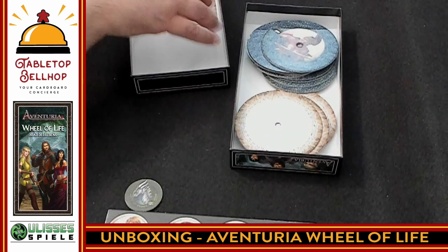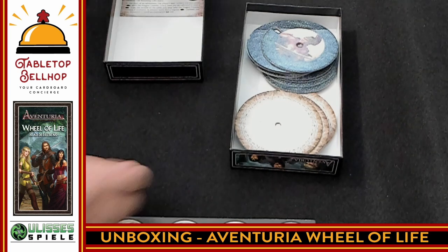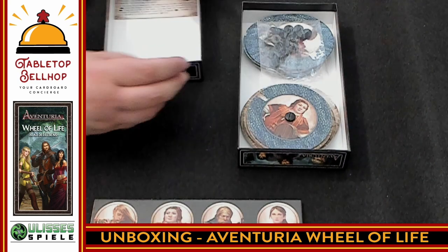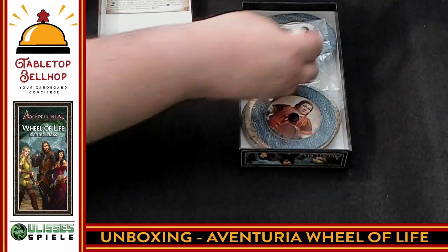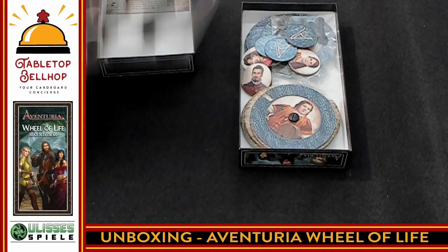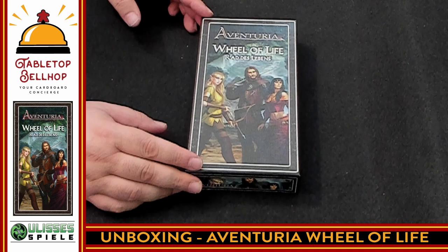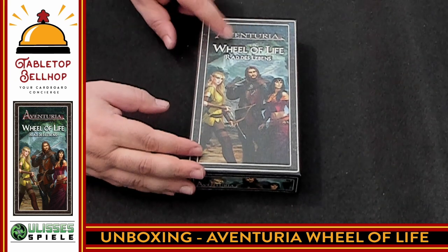Added bonus that I did not realize was coming in this pack, plus the added bonus of the dragon token. That's what you get. Let's see how much fits back in the box. I'll throw the dragon token in and quickly punch these — they're extremely well punched, just falling right out. There you have what you get in the Adventuria Wheel of Life: 11 life point counters for all of the heroes released for the game, including gender swaps for a bunch of the core heroes and the first hero expansion. Really cool.